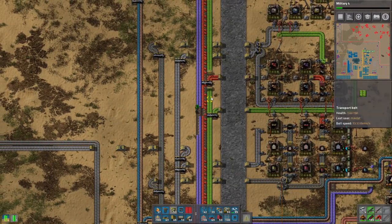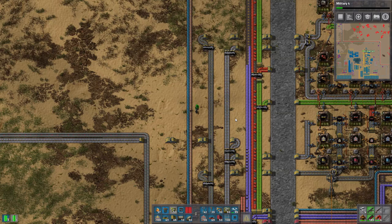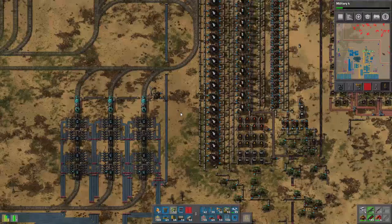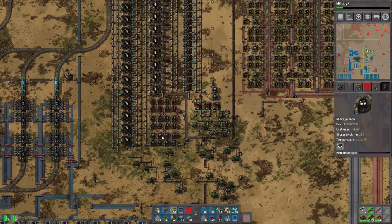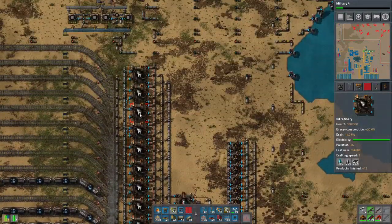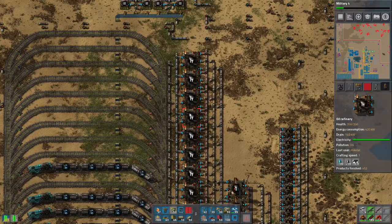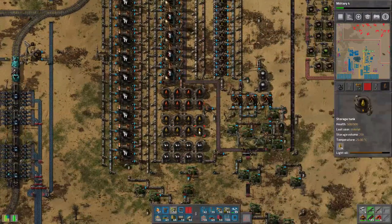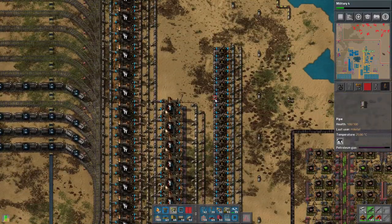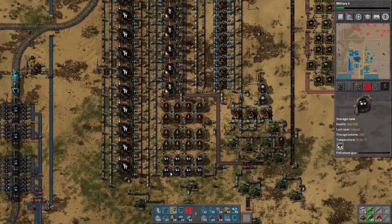I also put out more oil refineries because we had to increase heavy oil and light oil again. We've pretty much reached the limit of space here, but it's having trouble getting rid of the petroleum - this is most likely because of pipe dynamics. Maybe hooking in another pipe or something. If you look, the pipes are getting kind of full.